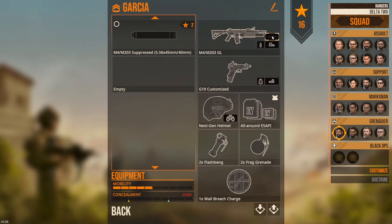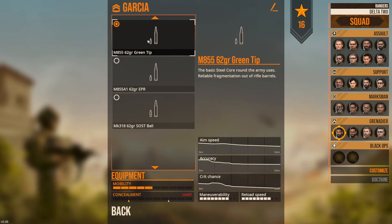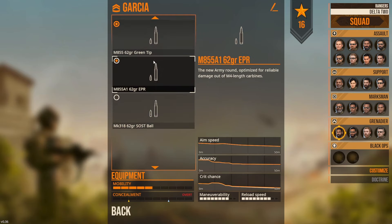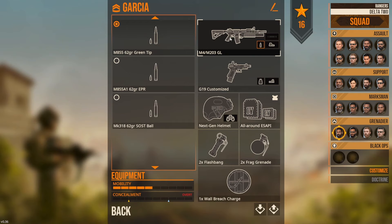Obviously use a suppressor if you can. You just have to be aware that in close quarters you're adding a few inches onto the end of the gun, making it a little less maneuverable - but definitely better for your hearing and being able to communicate. Next we can go to the type of rounds: we've got green tip, we've got the EPR, and then ball ammo. This is really going to depend on your department and what they issue you. At the end of the day all these are going to put holes in bad guys. Green tip is going to be able to penetrate some level 3 armor, so that's always nice to have.